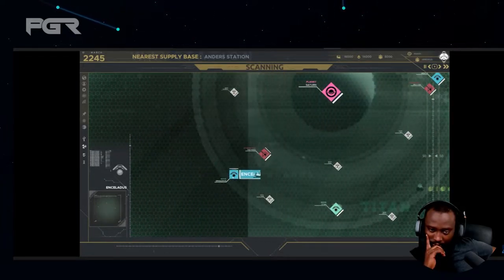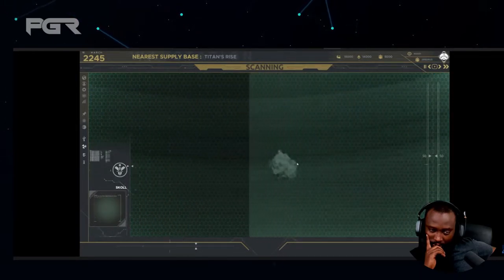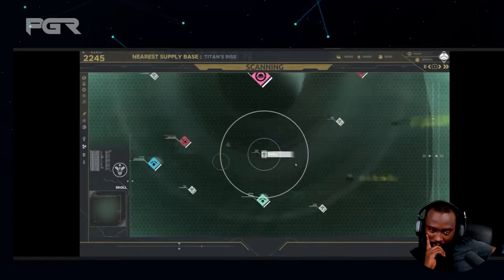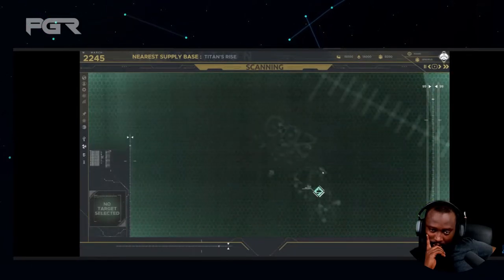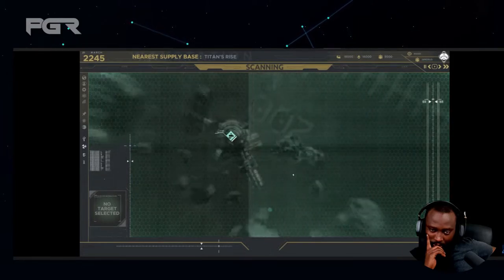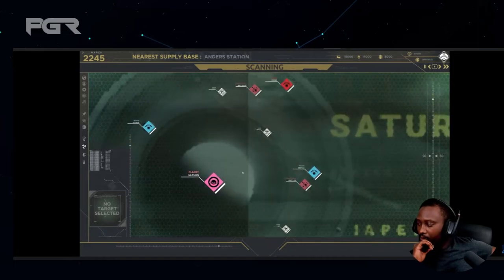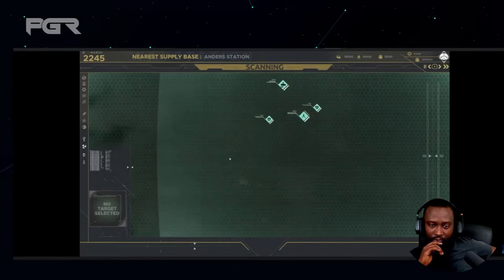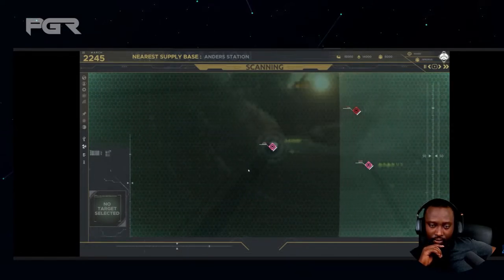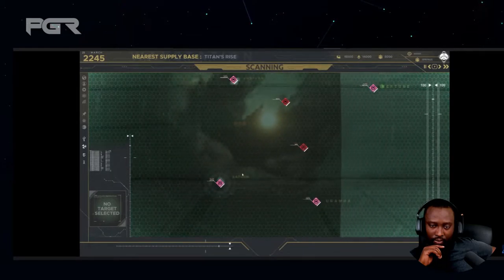The amount of objects we can see here seems to be entirely dependent on the range at which we're zoomed in. The asteroid selected — called Skull — seems to be very similar to the ones around the refinery. It seems very likely those asteroids are resources. You can also see that various asteroid fields are named.